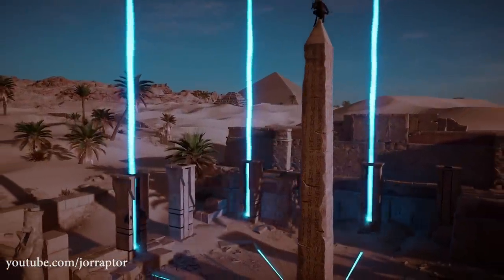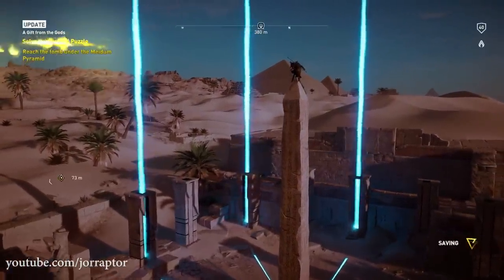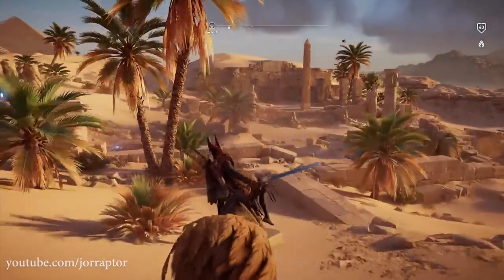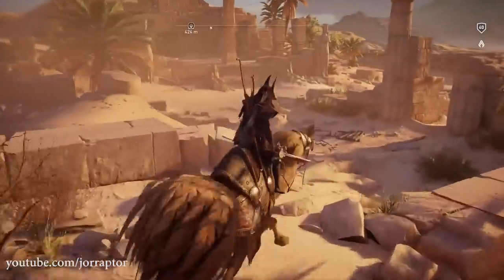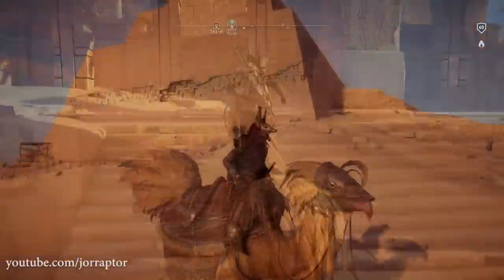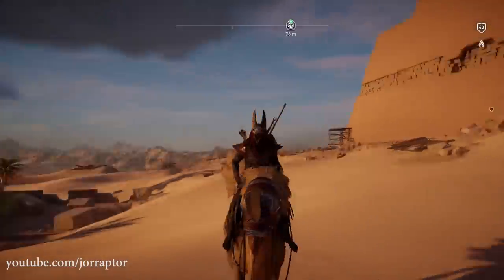I don't want to spoil everything so I will not show you the cutscene — it's really cool — but I will show you the 2 weapons you get and this amazing chocobo mount. I really love how the sword has these crystals following you in every animation, and of course we got the chocobo camel.